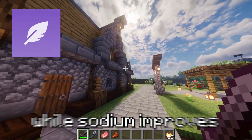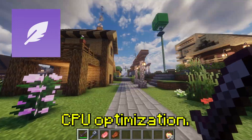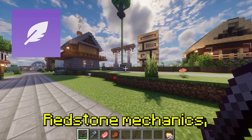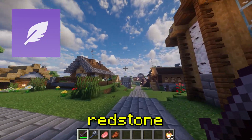Next is Lithium. While Sodium improves graphics rendering, Lithium focuses on CPU optimization. It rewrites Minecraft's physics, AI, and redstone mechanics, making mobs smarter and reducing lag caused by large redstone constructions.